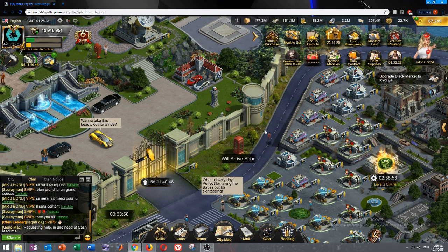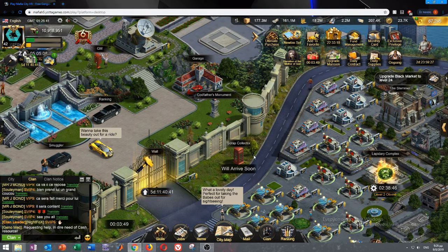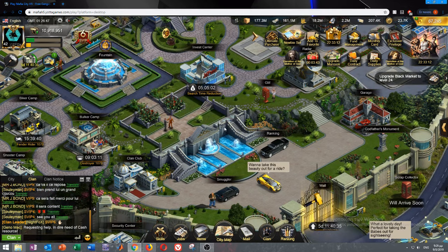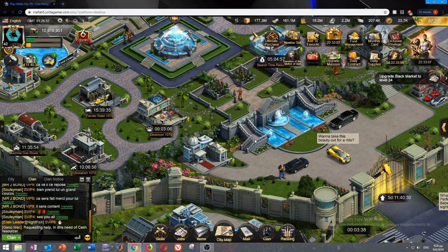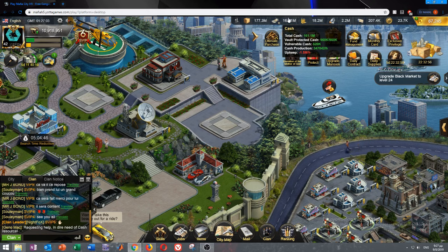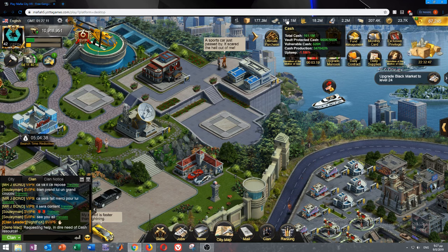Hello everyone, this is Aldo from Night Fox. Today I wanted to talk about a topic that many of you have questions about — it's about cash and how it works, and why we send five crews robbing cash before we go to sleep because we need cash to upgrade something, but when we get back we don't see any of it added to our resources.